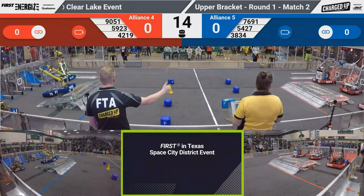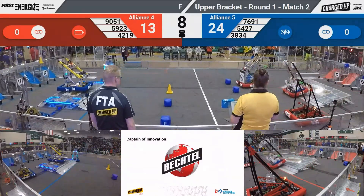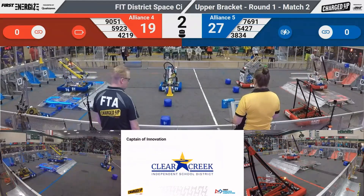Our second match starts. This is our number four alliance in red versus our number five alliance in blue: 76-91-4-5. The fifth alliance is parked and so is 42-19.